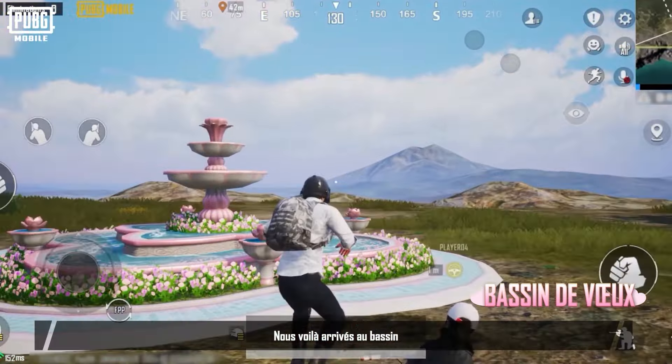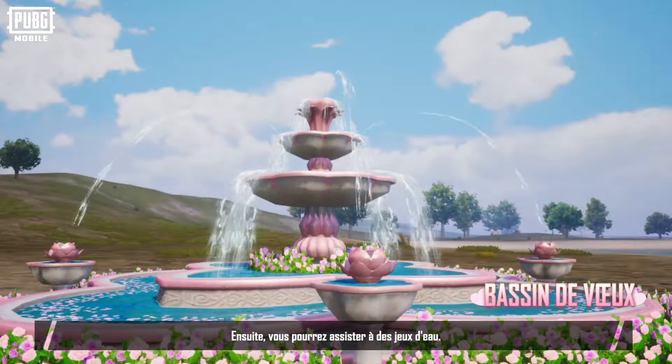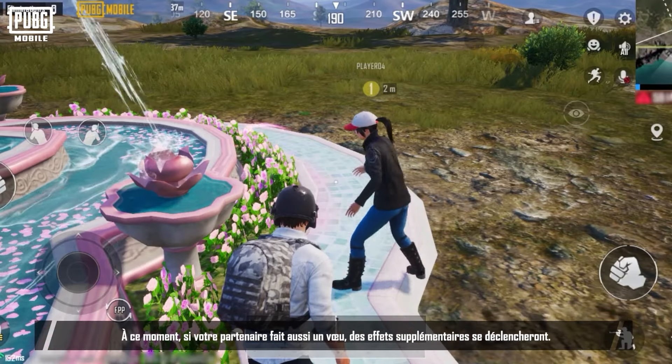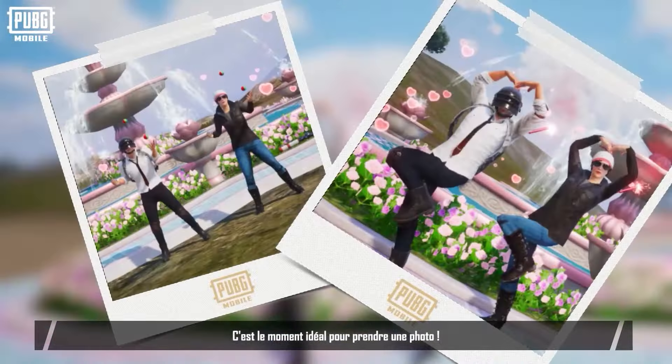Now we've arrived at the wishing pond. You can make a wish for your bond here. After making a wish, you can also watch a fountain show. At this moment, if your partner makes a wish, additional special effects will be triggered. The effects sure make for a great photo.